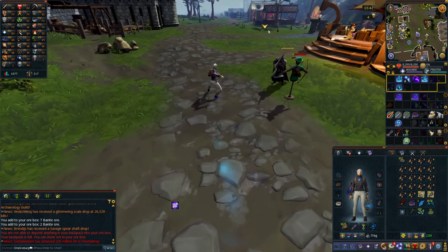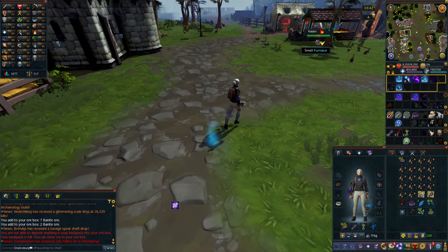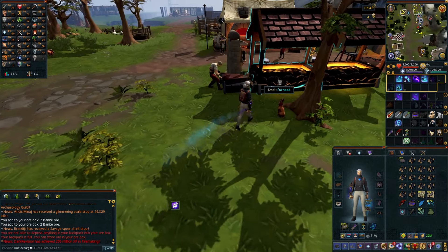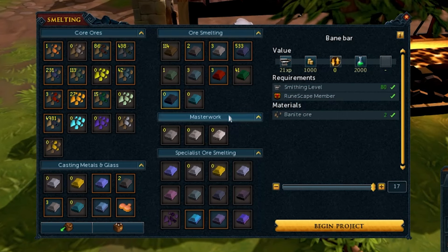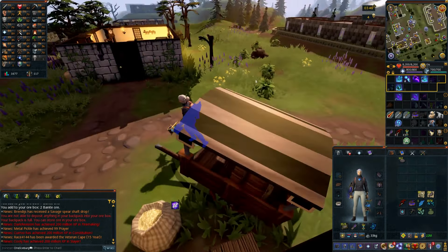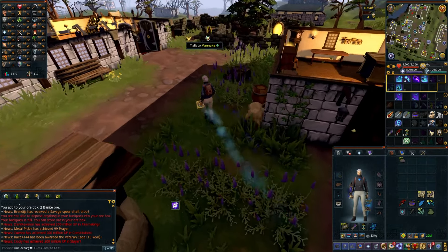I just finished mining, and holy crap, I actually want to play the game. Let's check how many ores we got really quick — 4,931. That's almost 2,500 bainite bars, which is a lot of Smithing XP. I think that's around level 88 or 89, which is nuts, but I want to play the game. So what's next? The Herblore grind.